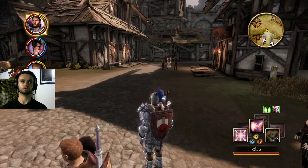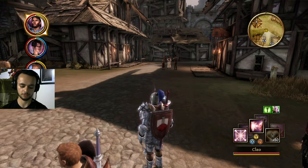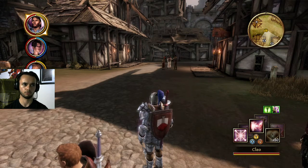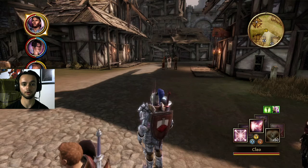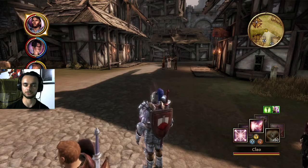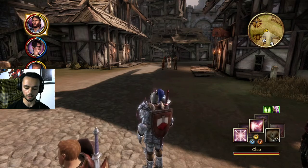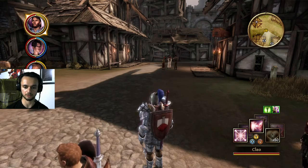We met this elf who was put in there — his name was Sorin. He was left in there for something against the old Arl before Rendon Howe. And then also Vaughn, who was set to become the new Arl of Denerim because he was the son of Urien — he pledged his allegiance to us. Hopefully he comes in clutch.